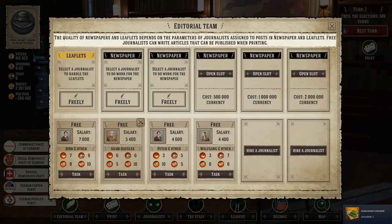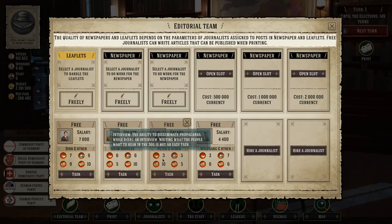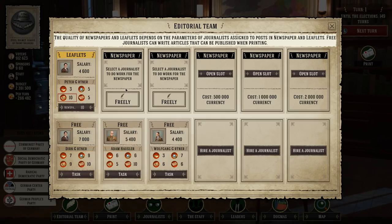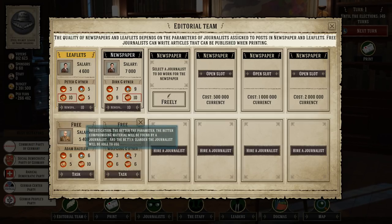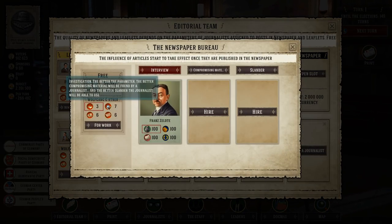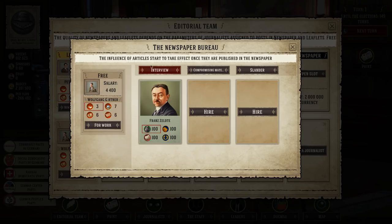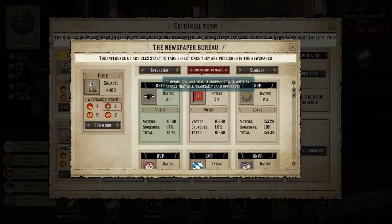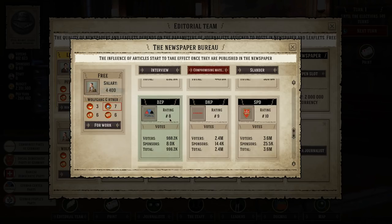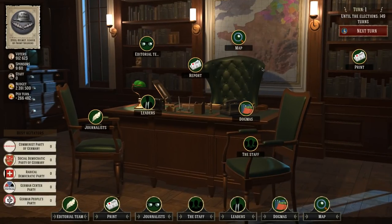Peter is in charge of leaflets — as we throw leaflets around he'll get a boost from that job. Dirk and another level 10 journalist go to the newspaper slots. Wolfgang, good at investigating, is going to find some compromising material on the center-right German Center Party — get some articles so we can print our paper and tell people how terrible they are. Thomas comes in as an interviewer to interview Franz and tell the world how great he is. Schultz does some slander on the competition as well.